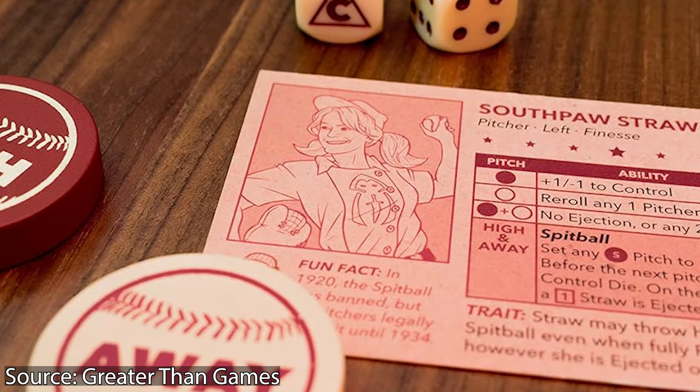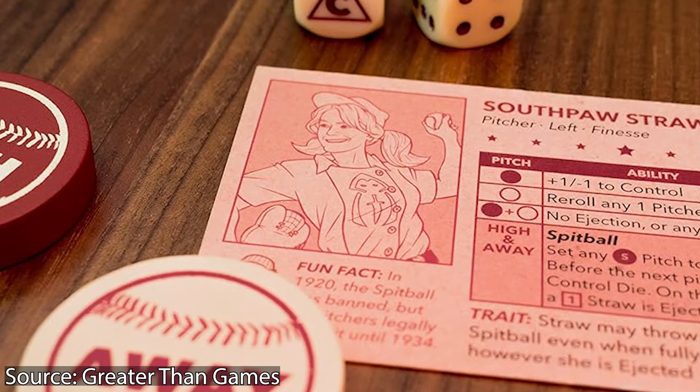Number nine is Bottom of the 9th. This creates the classic scenario: you're in the bottom of the ninth, the home team's up to bat, and you are trying as the home team to walk it off. As the away team, you are trying to pitch and get ahead of your hitters and strike them out or get them out any which way you can. As a two-player game, it's a purely heads-up, trying to get into your opponent's mind game.